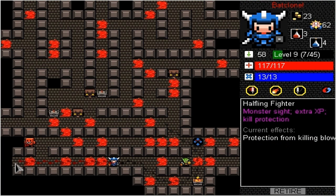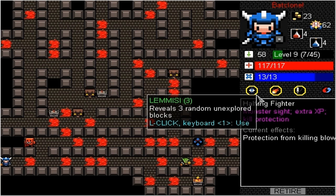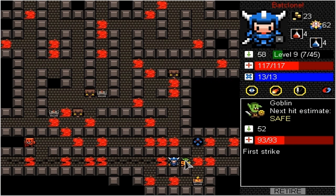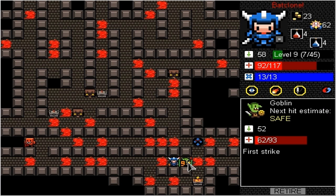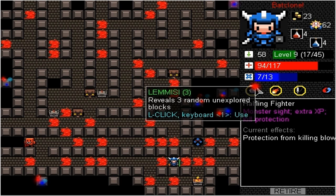This spell right here is actually really nice — the Lemise. We're going to scrap the old one for a health potion and pick up this one. What it does: I'll actually use it — you see how it explored three different blocks for us? That actually adds to our health and mana. So if we're ever in danger, you attack him, and we can use this to recover our health. We're going to get back the mana we used to cast it. The monsters do get their health back because we're exploring, but we can just get all our health back.